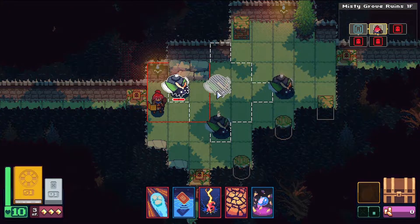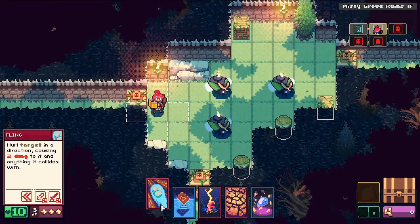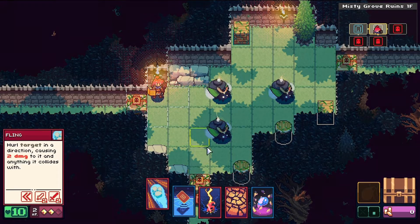This tells me their intention — to move forward and then explode. Same with that one, same with that one. I get to target in a direction, causing two damage to it and anything else in line. If I move one, that's one action point.